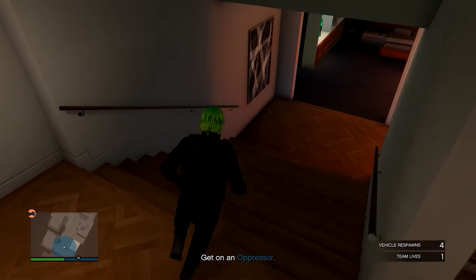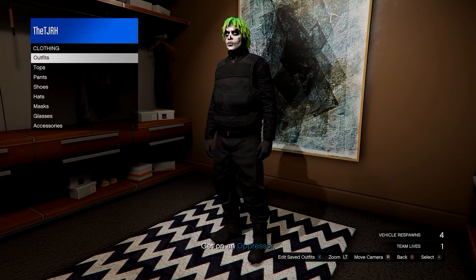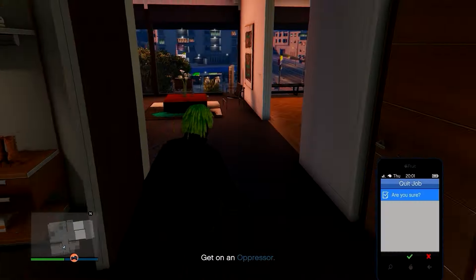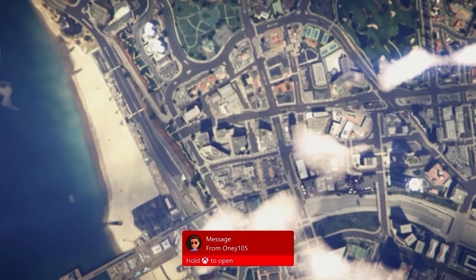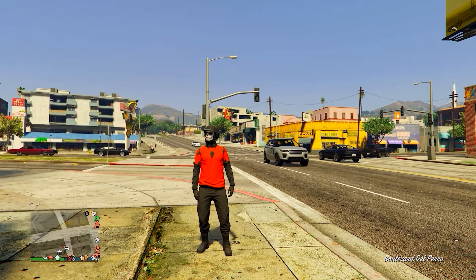From here, go down to your wardrobe and save this outfit. Once saved, quit the job using your phone and when you spawn in you should be able to equip this outfit using your interaction menu, as it will be fully saved.